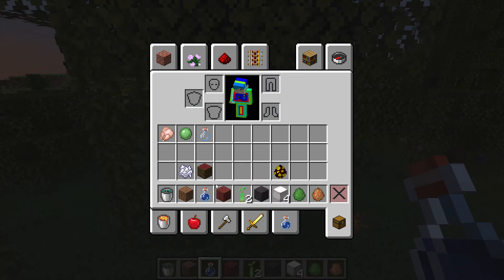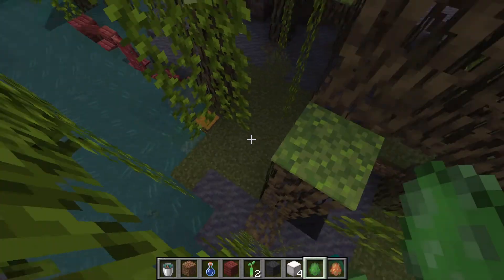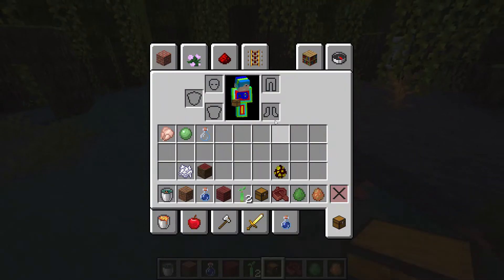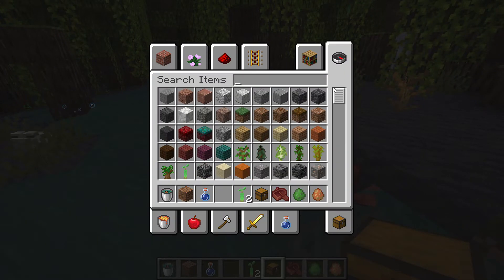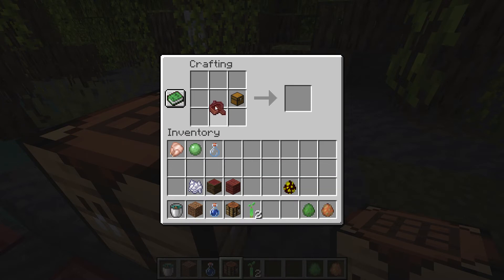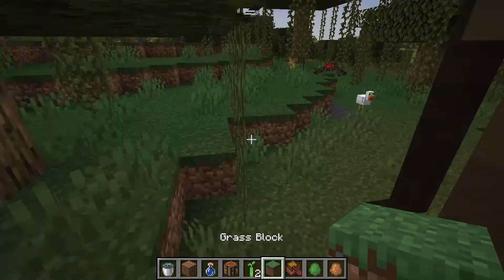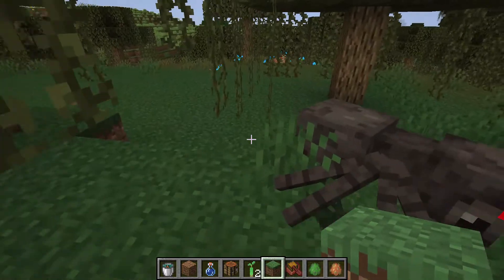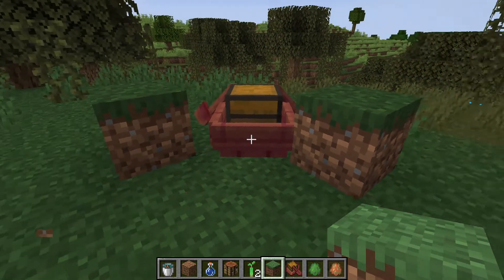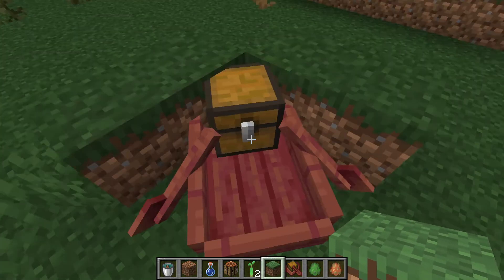I'm in creative so the water bottle did not run out, but it would in real survival. Now I'll show you how to craft a boat with a chest. Go to a crafting table — boom — so this is how you craft a chest into the boat.